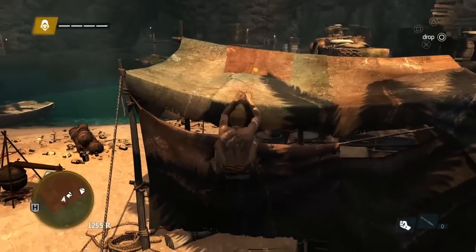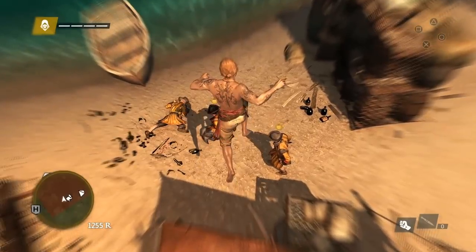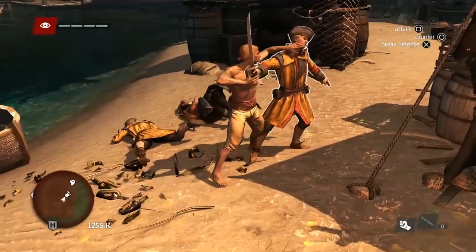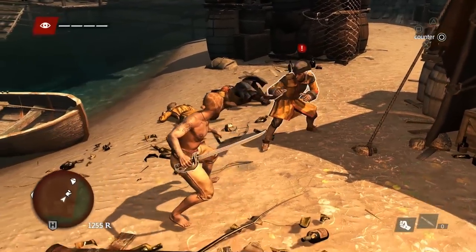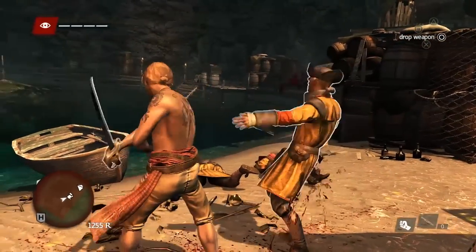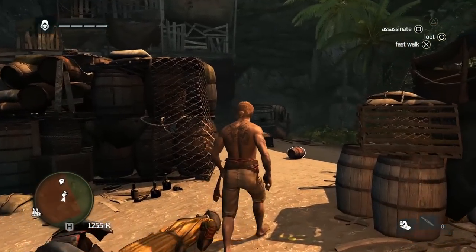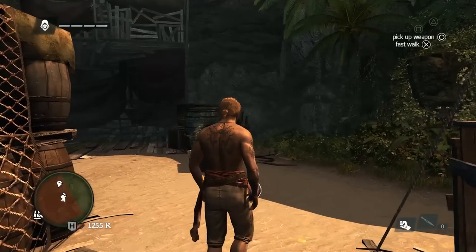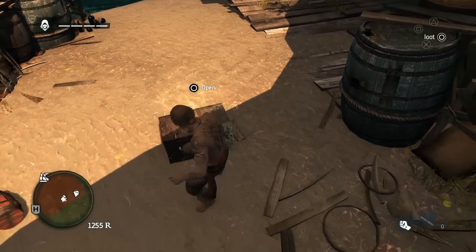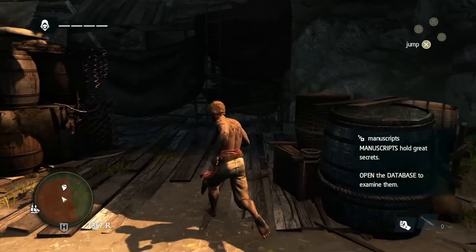Now that we've caused a distraction, this guard begins to investigate — we can take that to our advantage and take him out. Disarming is another tool you have as an assassin to steal the enemy's weapon and gain the advantage. Being a great assassin makes you a better pirate. Once you learn and master the tools in your hands, you'll be able to stealth through almost any situation.